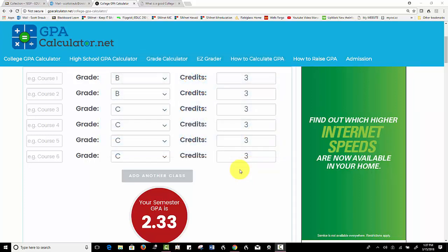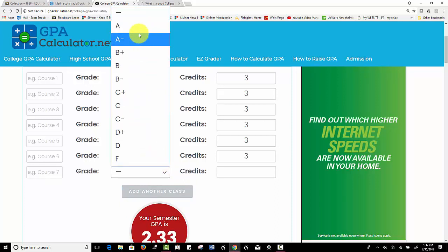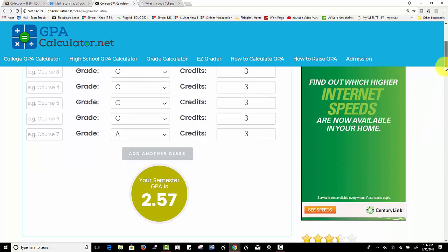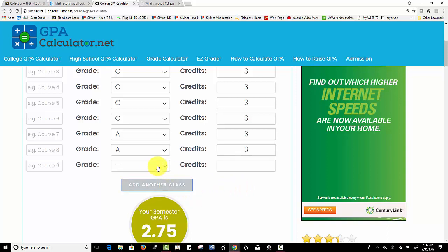You got that in your head? Okay, let's start adding classes and see what we have. By the way, you can do this as well — just go to Google, type in GPA calculator, find the calculator, and put in the grade and the number of credits. You can see how the GPA just went up there a little bit. Let's add another class — they're doing pretty good — it's probably not going to take too many, right? Let's add another class, assuming straight A's.